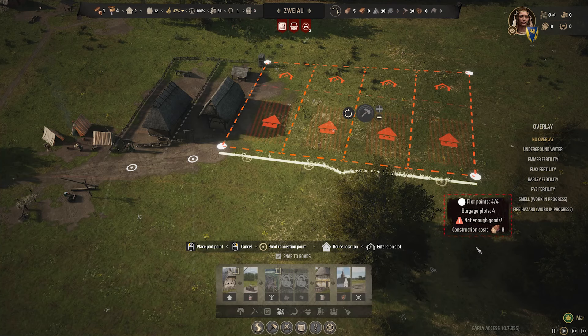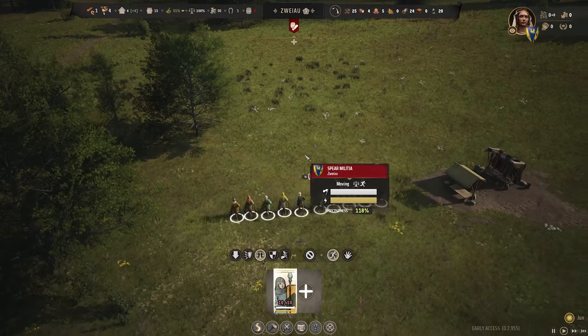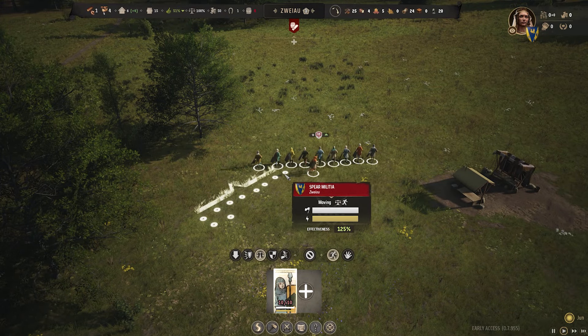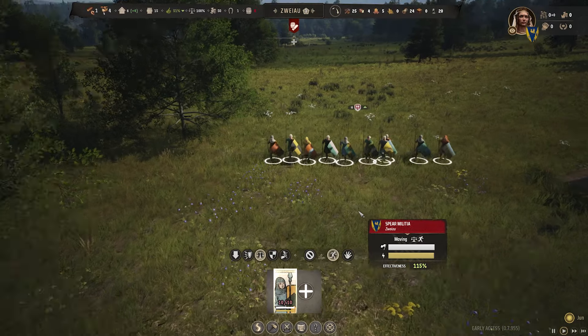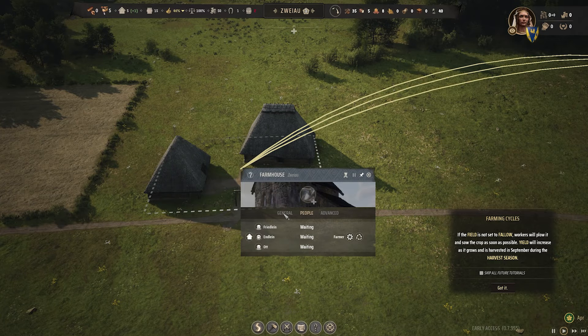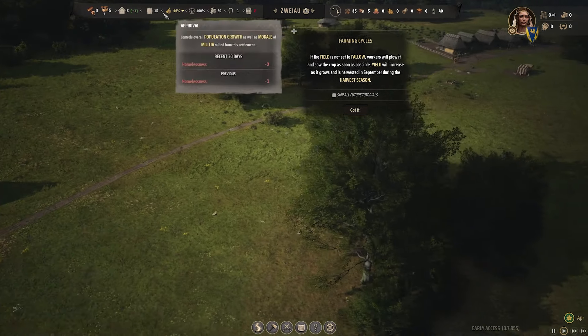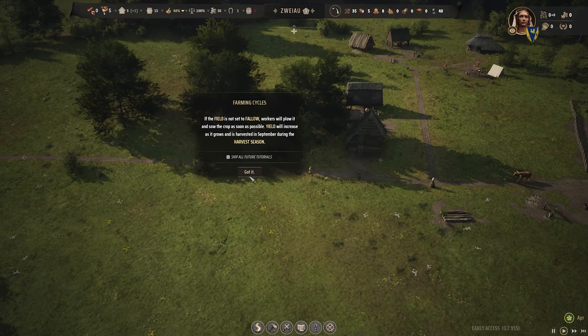Welcome to Manor Lords, a strategic medieval city building game where your actions can get a peasant who you helped pull out of the womb, taught how to say 'yes, my lord,' cried as they graduated high middle ages school, and gave them their wedding ring at their ceremony so they could marry the love of their life — killed faster than you can snap your fingers. So with that in mind, we're letting my AI assistant Lexi make those decisions for us so that I can focus on cookie-cocking my keyboard, which already requires a ton of brain power.